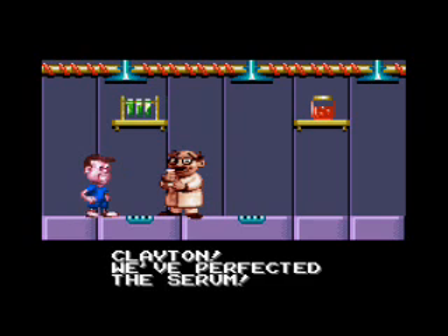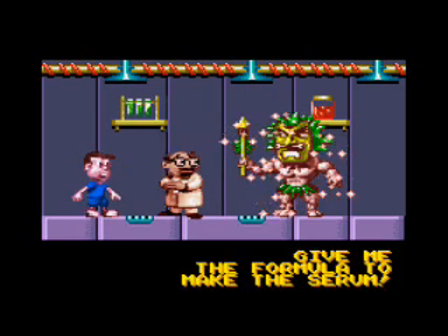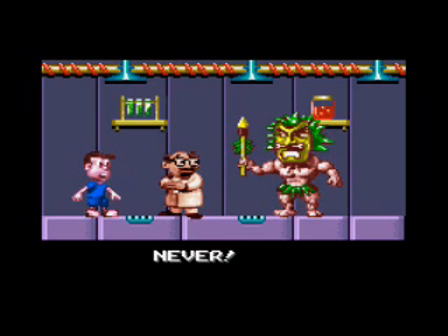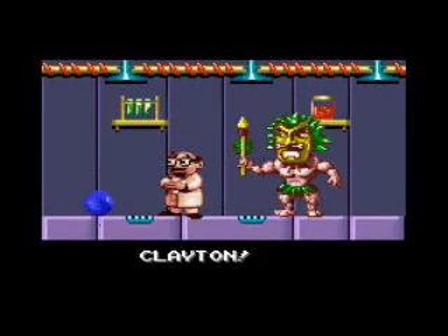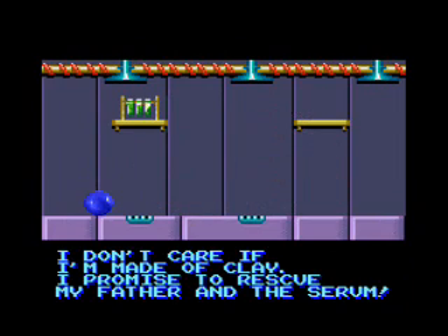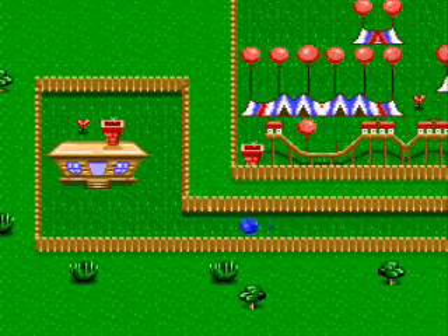Clayton, we've perfected the serum. Hooray. The serum can be mixed with clay to turn a person into an animal. And random tiki dude says 'give it to me.' No! And we get turned into a blob of clay — the exact thing we say the serum is compatible with, because that makes sense.